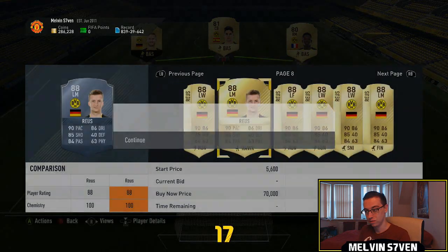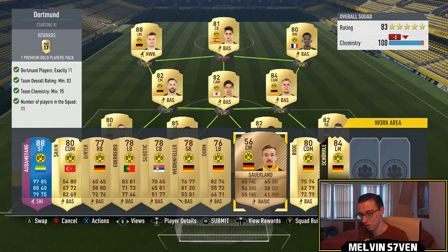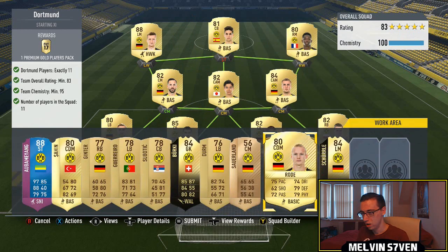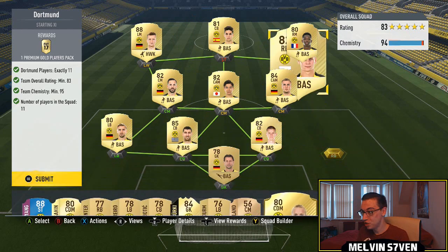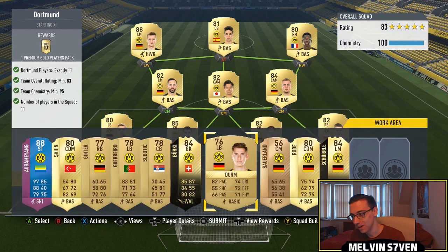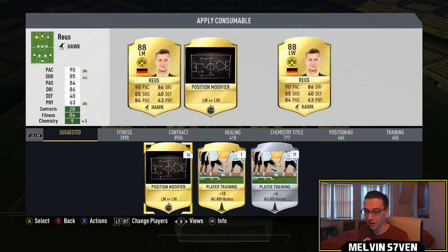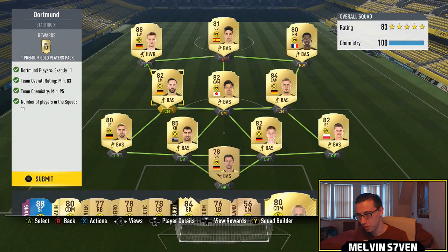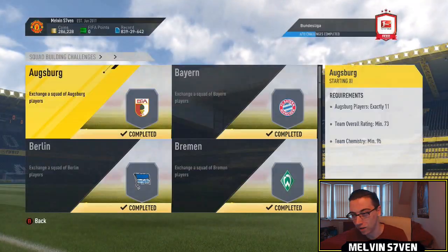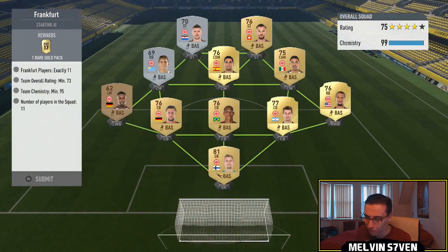We've got Reus there, so I'm not going to use the two informs. I'll use him instead. We'll put Weidenfeller in there and it's still 83 rated. If I can get rid of some other high rated players that would be great. I'm not really arsed about Kagawa. There we go - and that loses chemistry. You know what, I'm just going to use that. I'm going to use Reus because I think the accumulative value is probably the same. I've probably just saved two informs for the exact same value as Reus. So that was probably a waste of time. But either way, you have to use Reus or you have to use two informs.